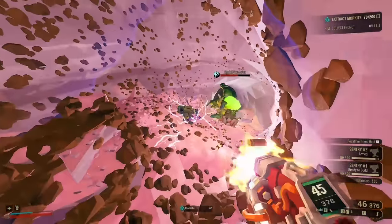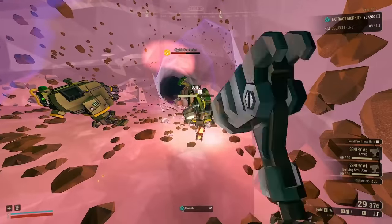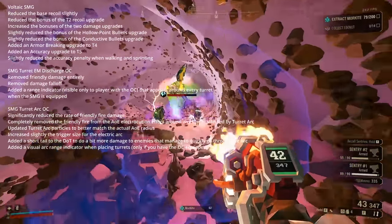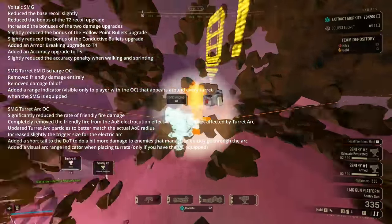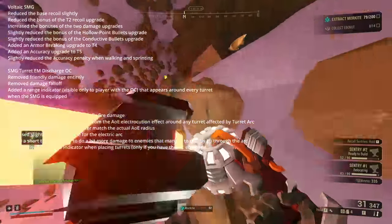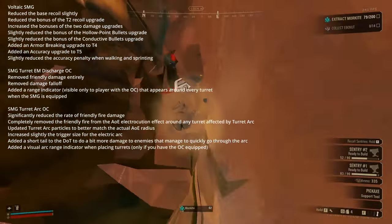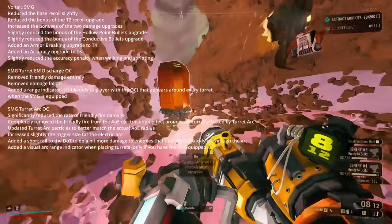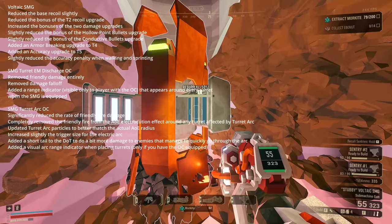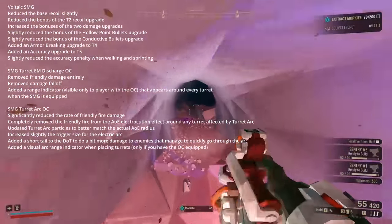Stubby also got a bunch of changes, but in my opinion they were not nearly enough and they were misguided, given that most of the changes actually buffed the strongest options and did nothing for the worst — the gun has even worse build variety now. The recoil changes are almost negligible, and in fact the Stubby has even worse vertical recoil if you take the tier 2 mod. The damage upgrades give you 3 extra damage now rather than 2, which is actually quite strong — it's like having an entirely new damage mod for free. In exchange, they nerfed the tier 4 mods from 30% to 25% extra damage on weak point and electricity, which don't really matter.